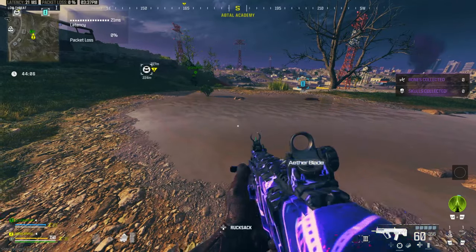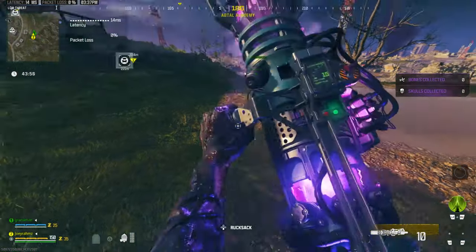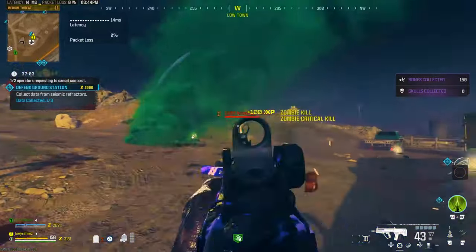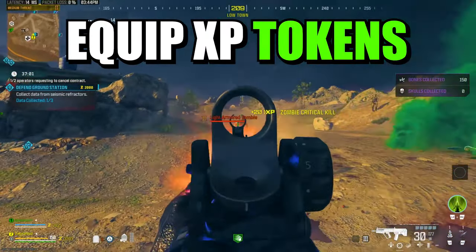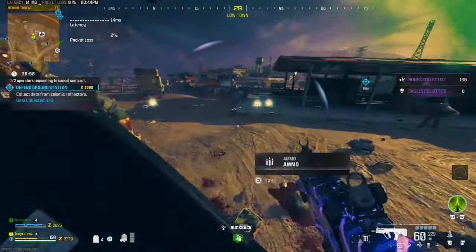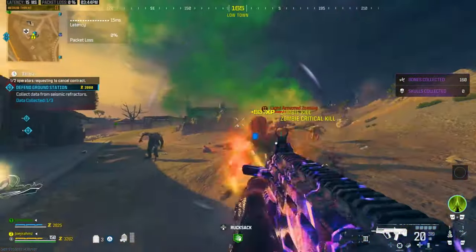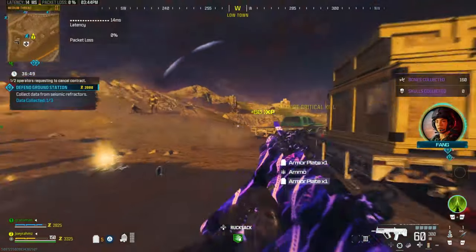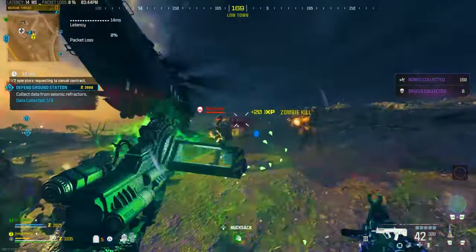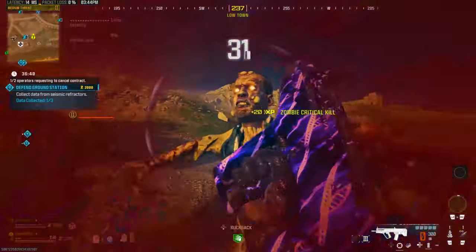Once you've got all your rare schematics, enter a Modern Warfare 3 Zombies game solo or with a friend. Equip all your rare stuff, get your weapon Pack-a-Punched, then go to the exfil site on the orange circle. Call in the chopper and every time it comes, a massive wave of zombies will appear for about 50 seconds. Destroy them all, and when the chopper leaves, finish them off and call the chopper again 30 seconds later. Keep doing this for the entire match — it's easy and fun without any boring missions.